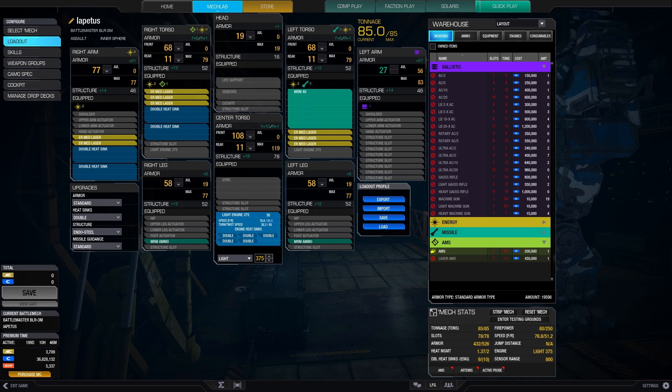The issue with standard medium lasers is they are close mid-range weapons. Their optimal range is a meagre 270m, with damage decaying linearly thereafter up to their maximum range of 540m. The extra 90m optimal range and extra 180m maximum range of ER medium lasers might not seem like much on paper, but it makes a huge difference in practice, as I will now demonstrate.